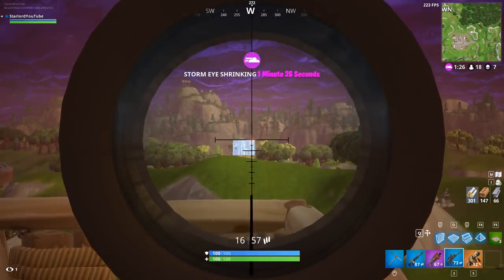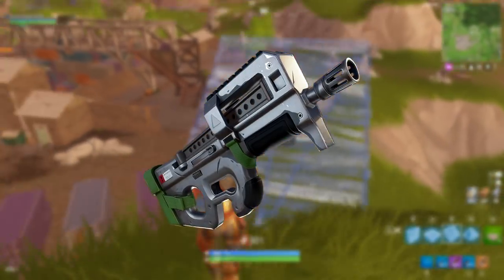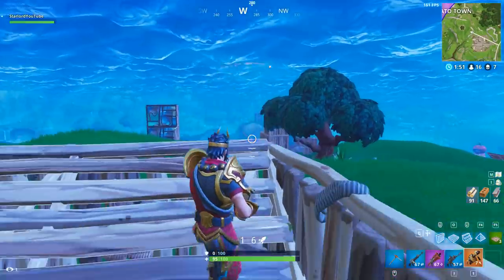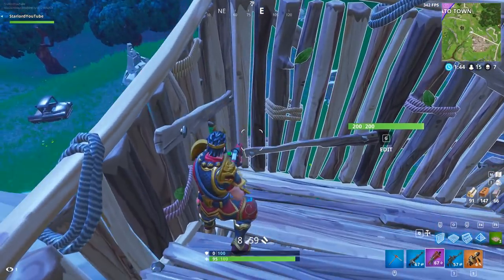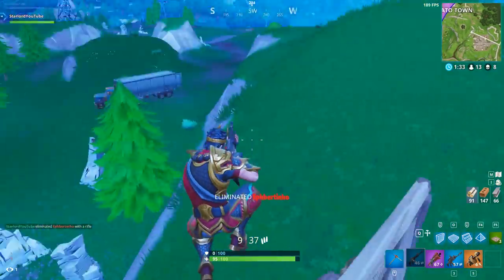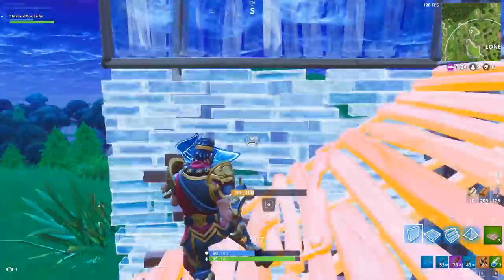Moving on to the P90, one of the only submachine guns rumored for this game for quite a while. The fire rate on this weapon is absolutely insane — at one point it was classed as one of the fastest weapons in the world in terms of fire rate. It's going to be amazing for running and gunning. There are actually three different variants of this weapon in the in-game files with different damage outputs. This weapon will most likely replace the silenced SMGs.